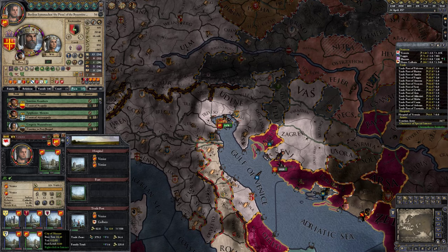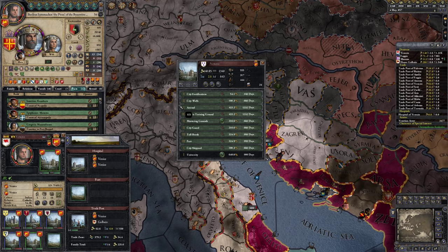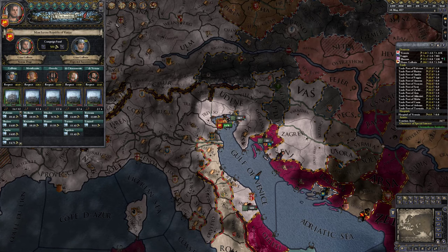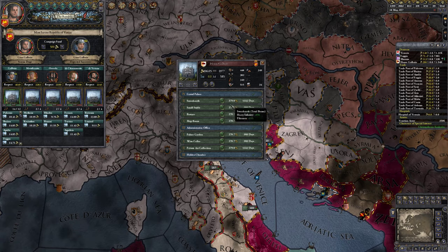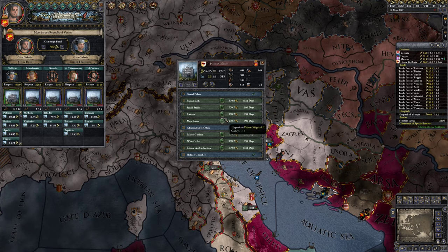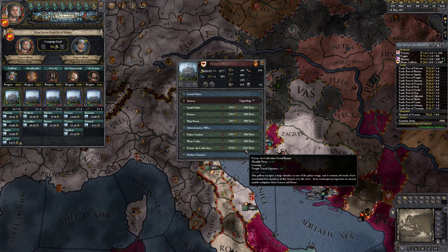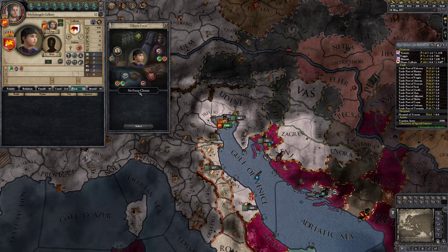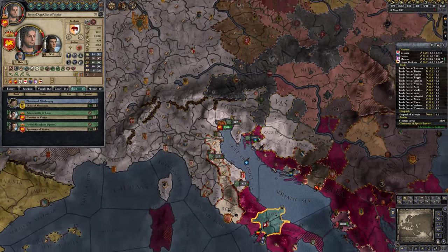Our main way of getting ahead is upgrading our own palace and upgrading the cities we hold — mainly the palace, to be quite honest. I'm 70 and I'm looking great for 70. We already have the grand palace fully upgraded. The others here aren't all that important except for the military ones, which actually do help quite a bit with giving you more military power when you need it.